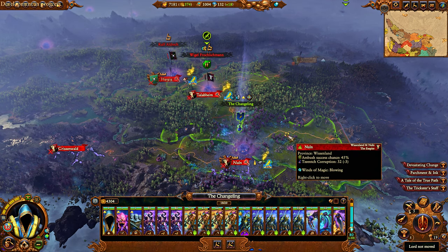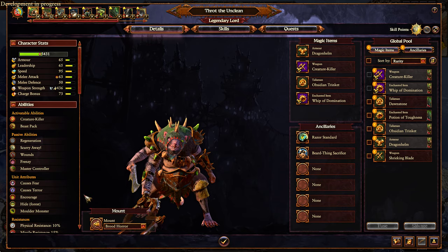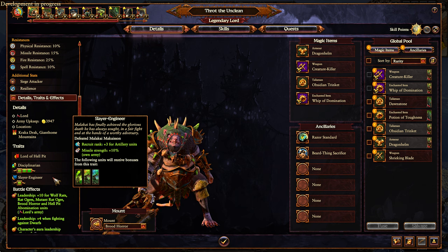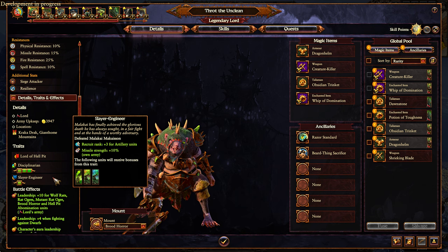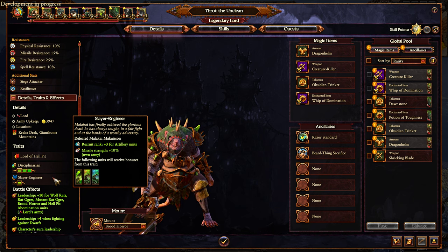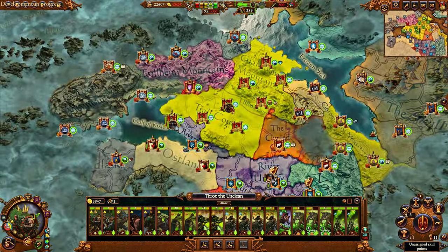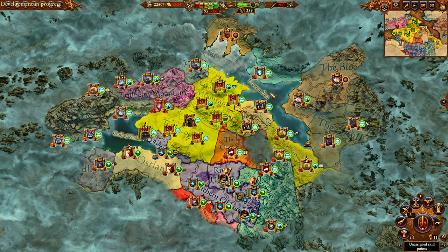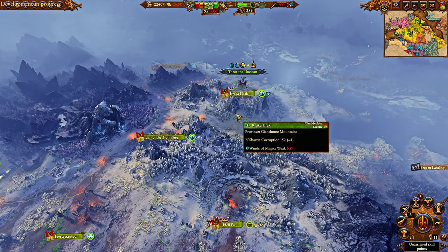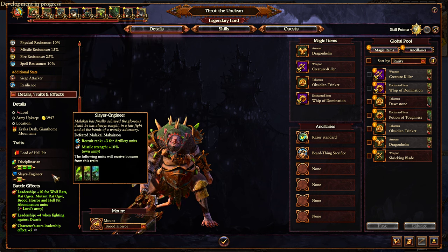And we're just getting started — believe me, that is not the most powerful defeat trait on this list. Speaking of Malachi, who starts in Karak Drak in Immortal Empires — and he's actually quite harsh to defeat because he's pretty passive, so he'll recruit two armies and the entire garrison of Karak Drak to throw at you. He gives you 'Slayer Engineer,' which gives free recruit rank for artillery units and 10% missile strength for your entire army. Kislev is going to be very happy with that particular defeat trait. Norska not so much, but if you're Katrin, Boris, or Kostaltyn, they're probably going to want to get that.